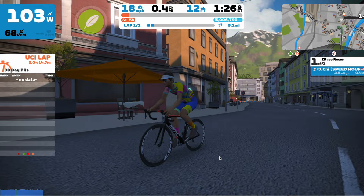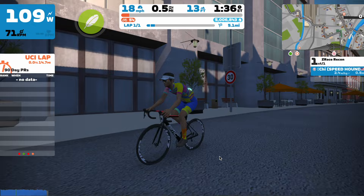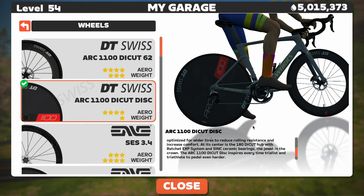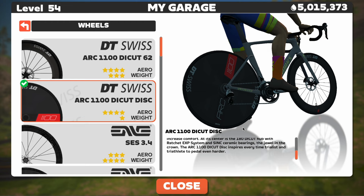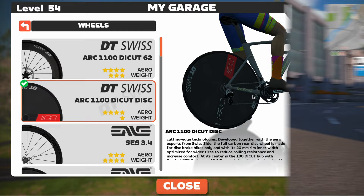If you are enjoying this video, please consider hitting that like and subscribe button — it really helps support the channel. In terms of bike choice, the best bike is going to be the S-Works Venge, paired with the most aerodynamic wheelset you own. For most that will be the DT Swiss ARC 1100 die-cut disc. In general, just use the most aerodynamic bike and wheelset you own, because this route is mainly pretty flat.